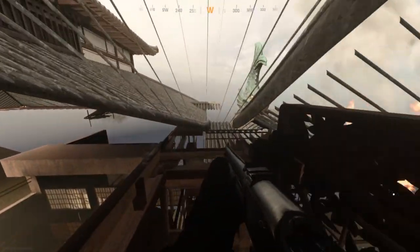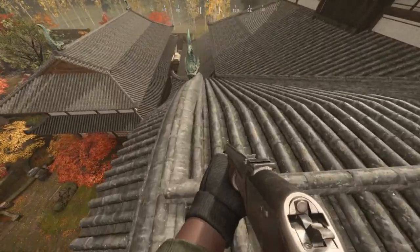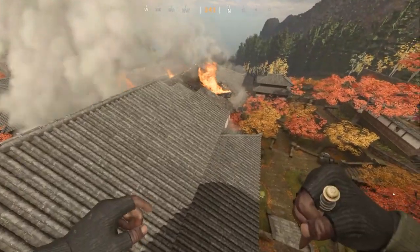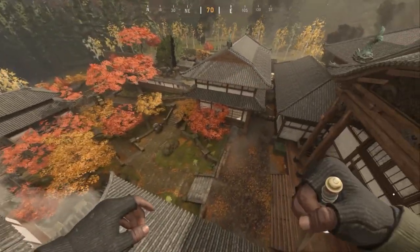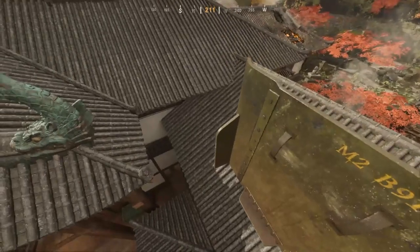Jump until you get onto the lower platform — the lower metal thing on the side. Once you've done that, you can use your barricade you placed down to jump on top, and then there you go — we finally have a solo on top of the castle, which is absolutely brilliant.